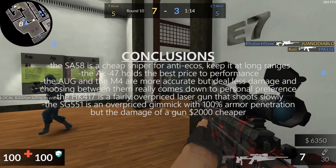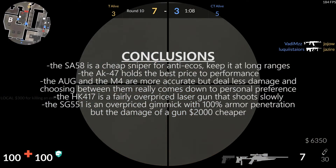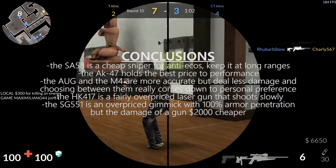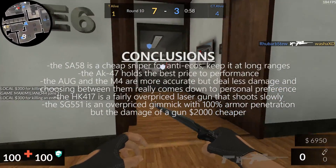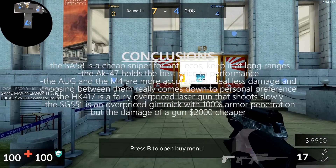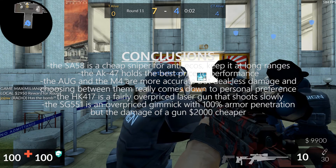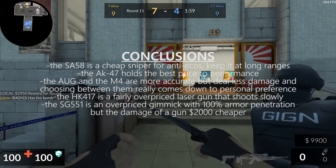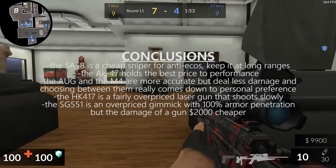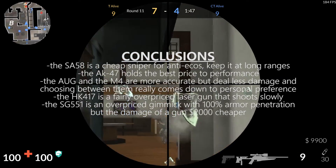The AK-47 is extremely effective for the price and offers really no downside, except being not quite as accurate at longer ranges. At close, medium, and shorter ranges — tap shooting, burst fire, or full-on spray — this gun can get it done, and for only $2,400 it's a great buy. The M4 and the AUG are pretty similar, coming in around the same price, and it comes down to personal preference. Pick the one you like using more, but if I had to pick I'd pick the AUG over the M4. Right now the M4's nerfs just made it not good enough and it really can't compete with the other rifles.